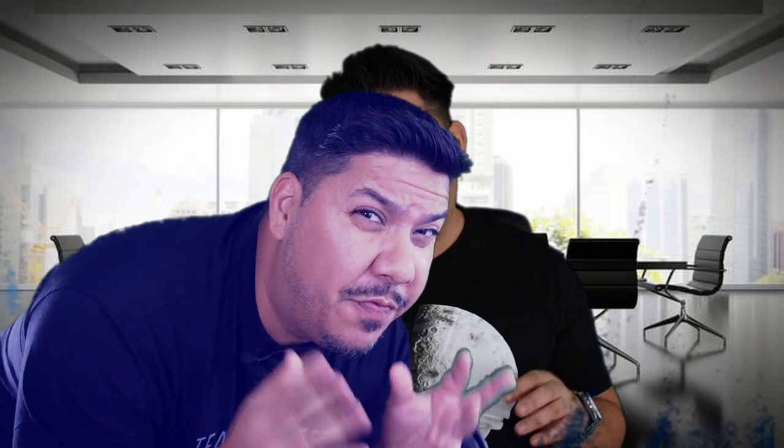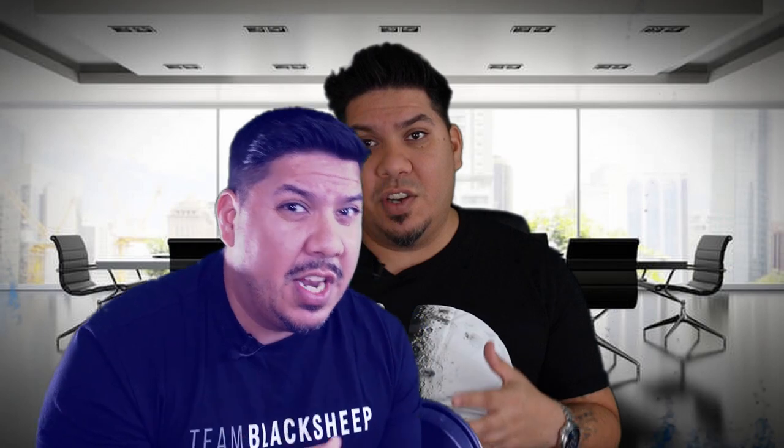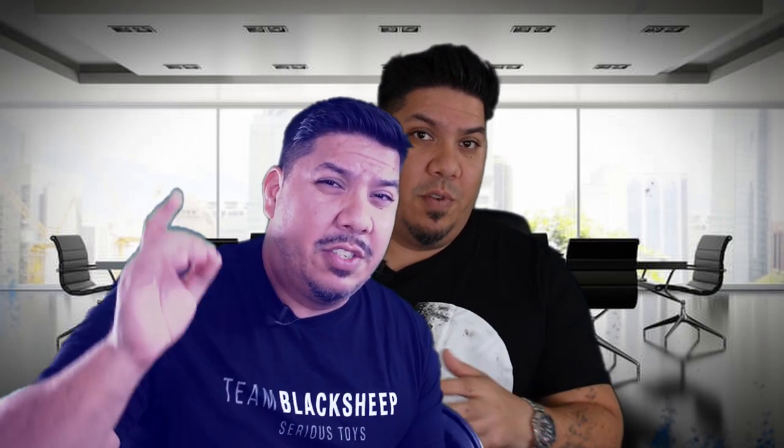John from the future here, and I'm here to tell you that Crossfire receivers have been slashed — the prices have been slashed. Team Black Sheep has reduced the price across the board for all of the nano receivers by $5. The nano receiver is going down to $24.99, and the special edition with the Immortal T antenna is going down to $29.99. What a great time to switch over to that Crossfire ecosystem.